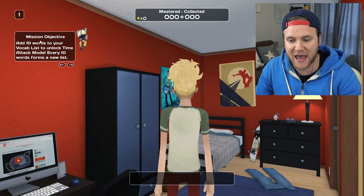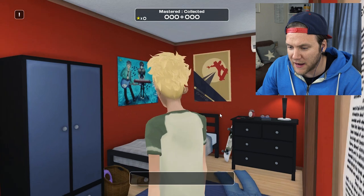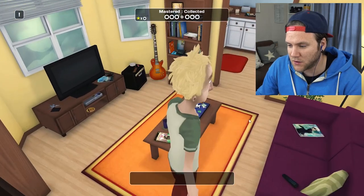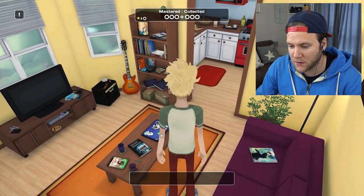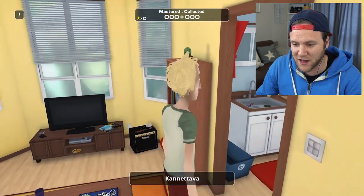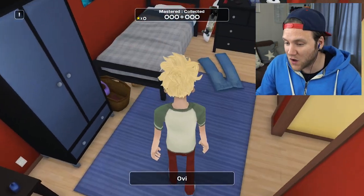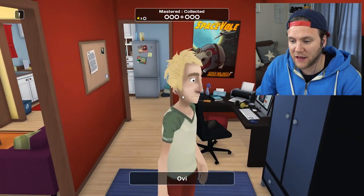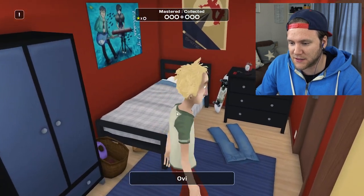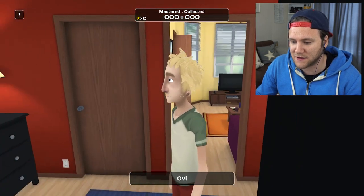Okay, so our first mission objective is to add 10 words to your vocab list to unlock time attack mode. Wow. All right, so here's our dude. From what I gather, you walk around your apartment and you can click on different objects and yeah, you just learn different things around your house. What I have to do is collect 10 words to learn and then I guess I get tested at some point. So let's pick 10 of the most important objects and things from around this room.